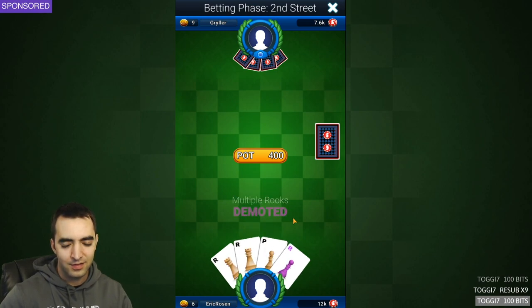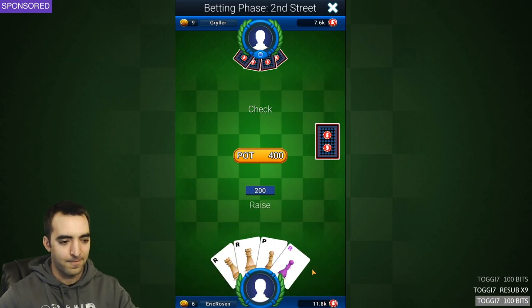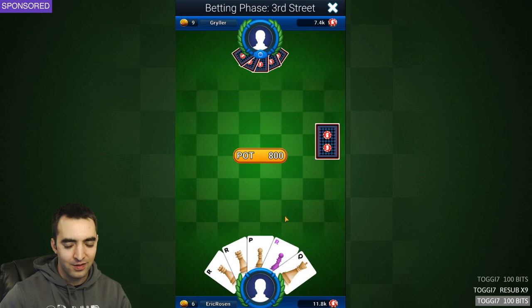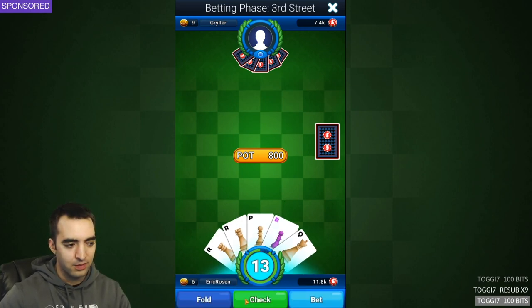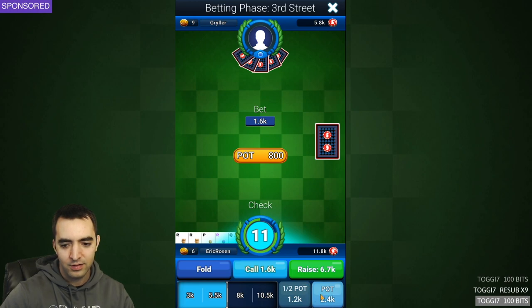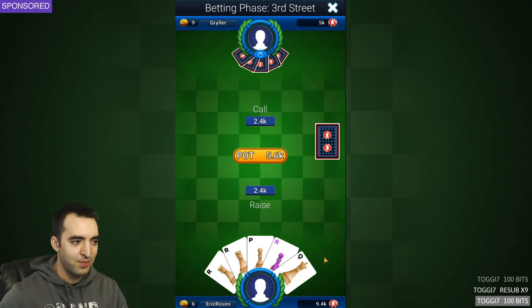I could probably bet and just make my opponent fold. I'll bet the minimum. This is actually a very reasonable hand - I should bet. I accidentally checked, but maybe my opponent will bet and then I'll raise. How good am I at poker? I first played poker when I played the National Open chess tournament in Vegas. I did really badly in the chess tournament and stayed one extra day. I was 21, so I played poker in the casino - first time playing a live game of poker and I did well. I won basically enough to cover all my trip expenses.